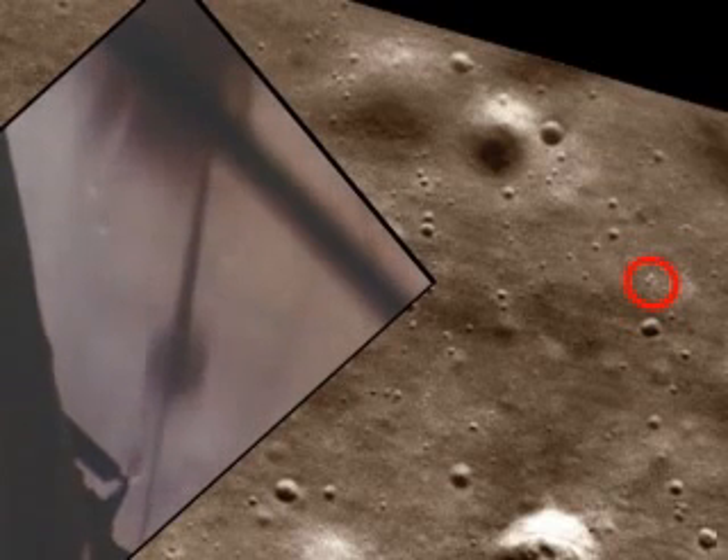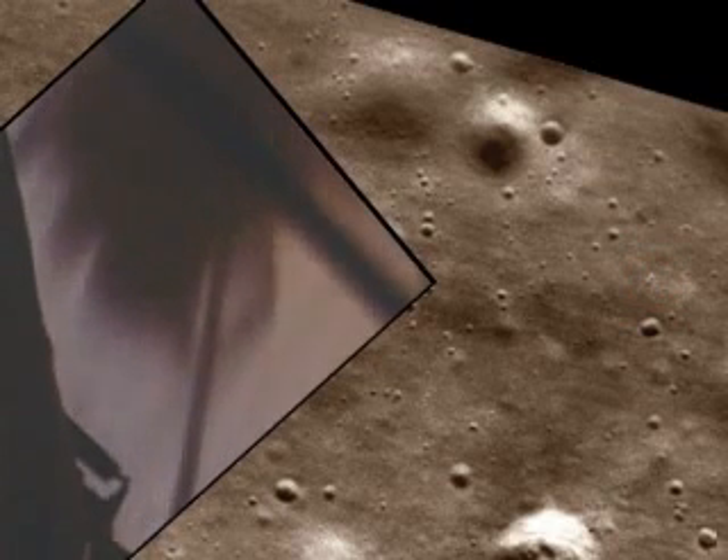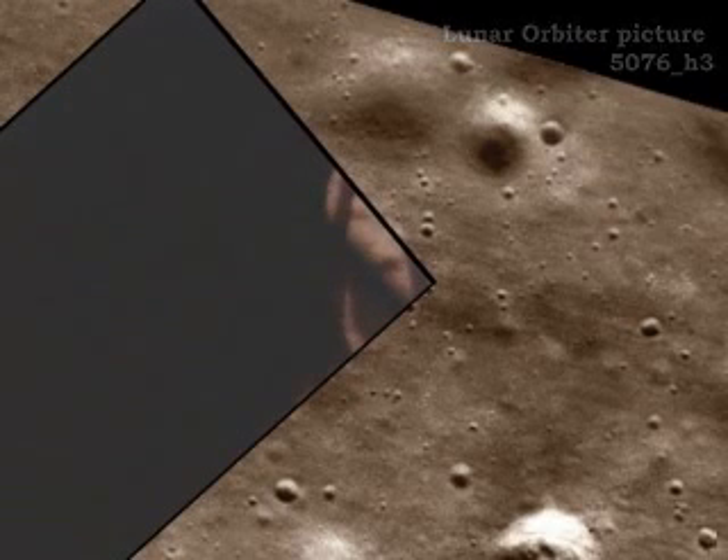Two and a half. Picking up some dust. Thirty feet, two and a half down. Great shadow. Four forward. Four forward. Drift into the right a little. Down a half. Thirty seconds. Six, six, eight. Contact light. Eight, eight. Okay, engine stop.